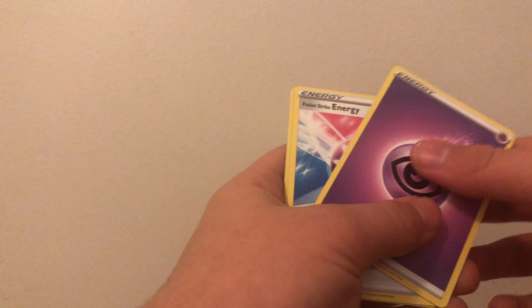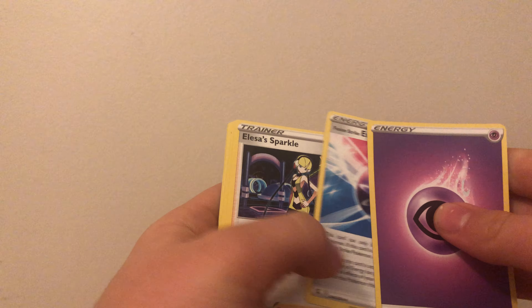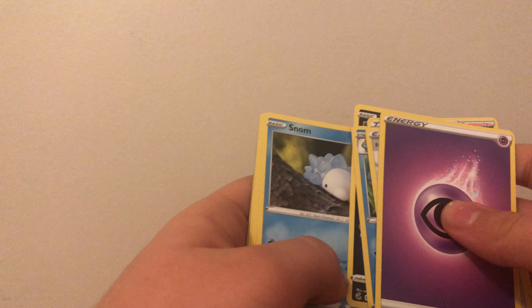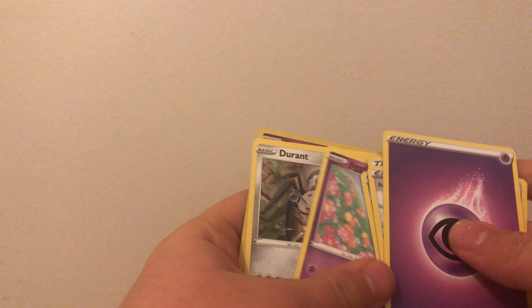We got the whole set without the Alter Art. Psych Energy, Fusion Strike Energy, Elisa, Sparkle, Dreadnought, Impedit, Snom, Onyx, Jigglypuff, Durant, and Drakloak. Reverse.